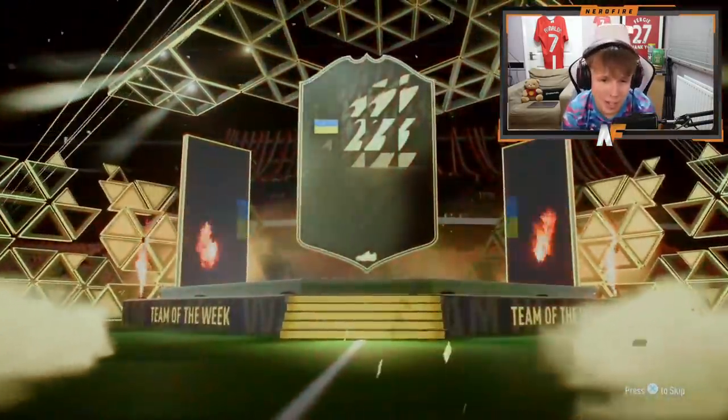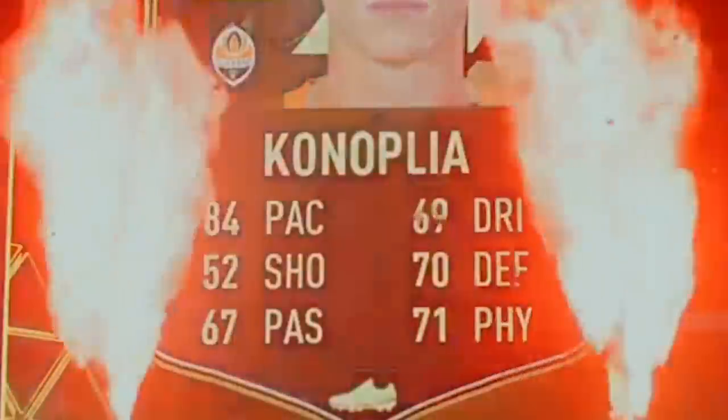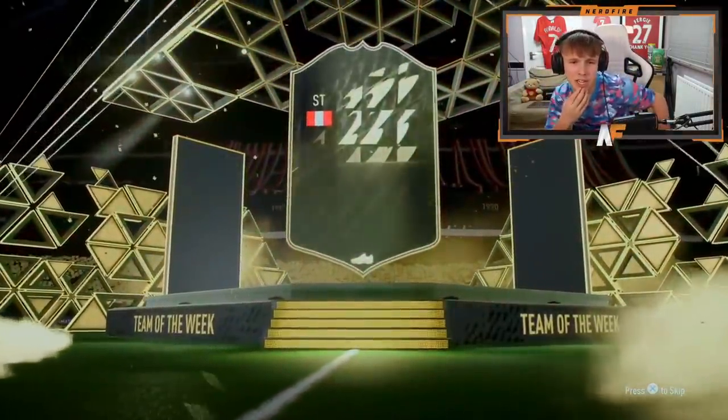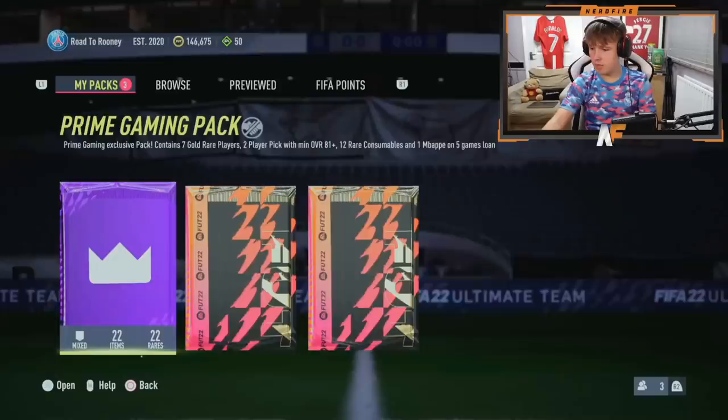Pack number four, the penultimate one for Mafia — EA, come on. Who is this? I don't even remember this guy's name. Canoplia. Brilliant. Mafia's final pack — walkout? Oh my God, is it the same guy as earlier? It is. That's just not great. Where are the walkouts in these packs?